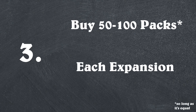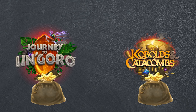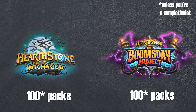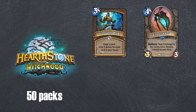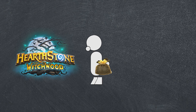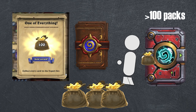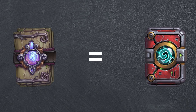Third, buy 50 to 100 packs each expansion. Since all expansions are roughly equal in terms of value, there's no need to treat them differently when it comes to spending. You may get stronger cards with Kobolds, but you also get less time to use them. So buy about the same number of packs per expansion — at minimum around 50 and at most around 100. It's at about the 50-pack point where you'll have a significant majority of the commons and rares of a set, as well as a handful of epics and legendaries. While you may want to keep fishing for that rare legendary you want, it would be wiser to save that wealth for the next expansion, or to invest it in your classic packs.